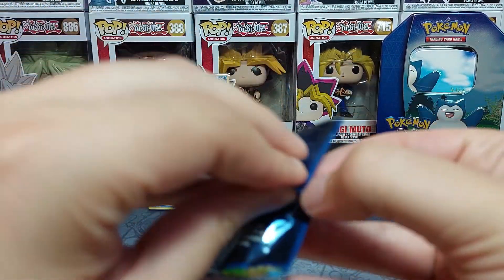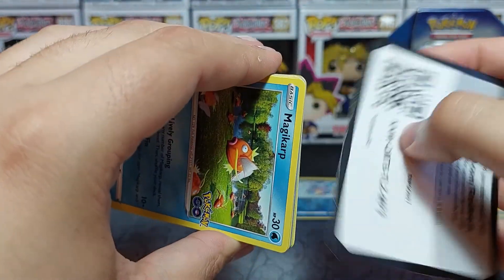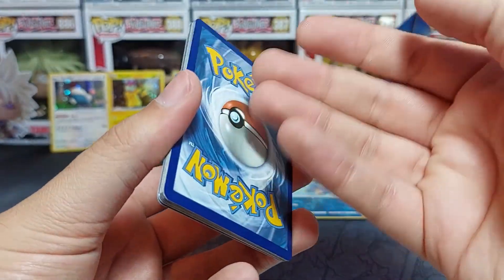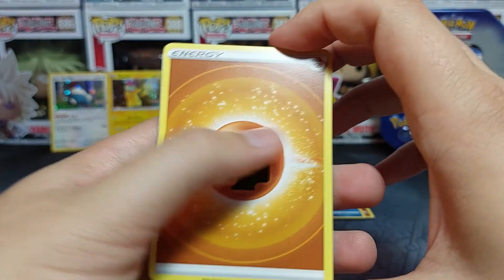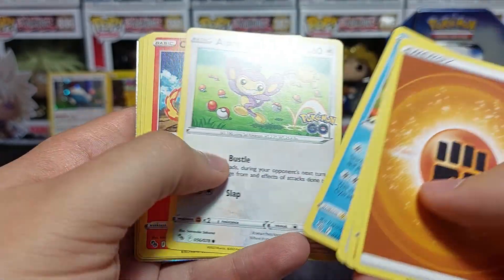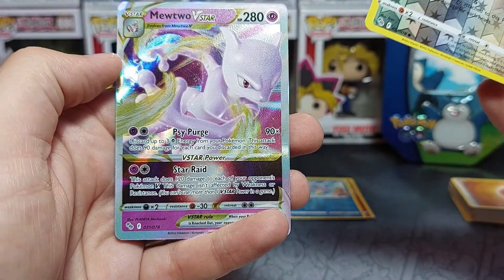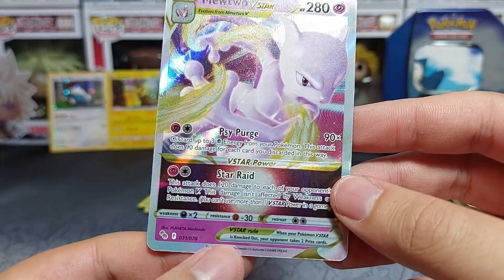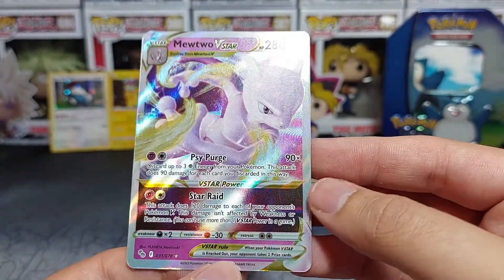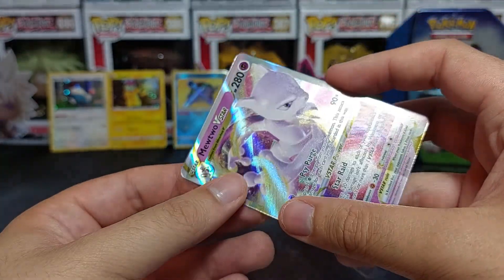Final pack - come on! We need one pull to be a secret rare, something full art or higher. At least one pack has to have the ratio, right? One, two, three, four... I believe this will be it. Hopefully a gold card. We have some foiling! Energy, Charmeleon, Rare Candy, Ariados, Magic Art, Palms, Charmander, Eevee, Numeral, reverse... and we've got some foiling. It's not a gold but it is a new Vstar - nice!